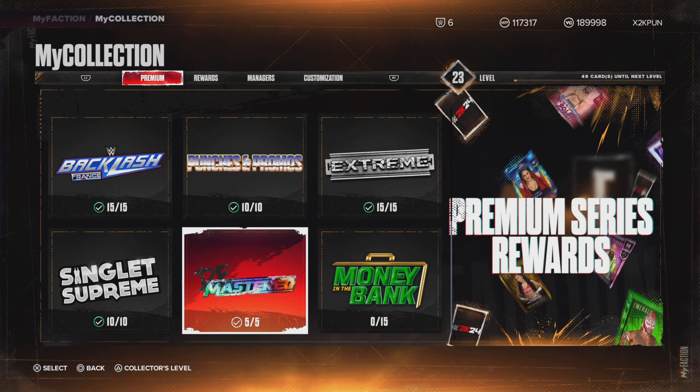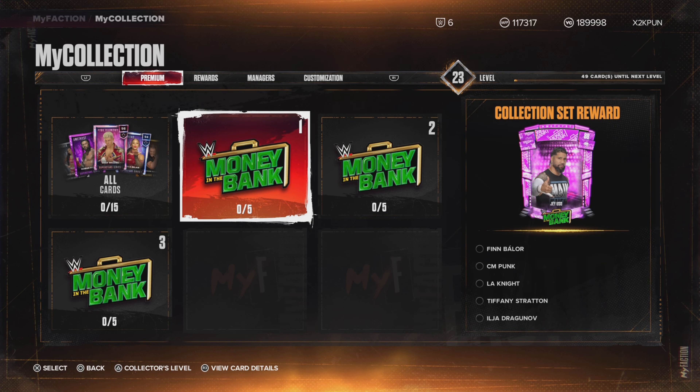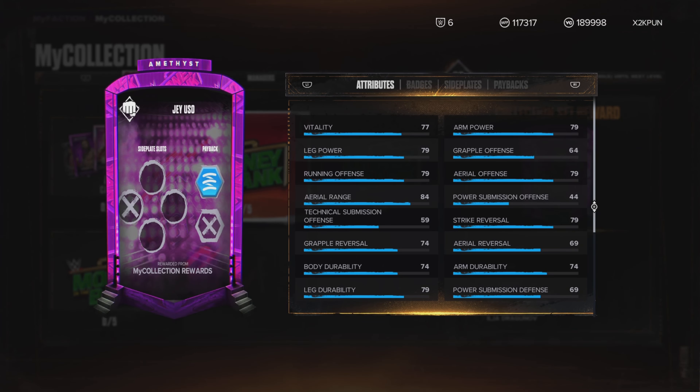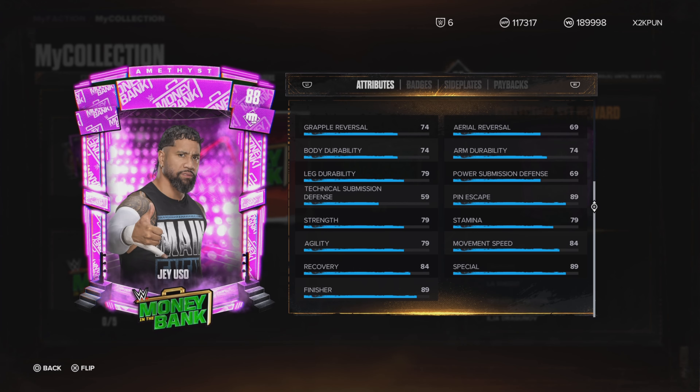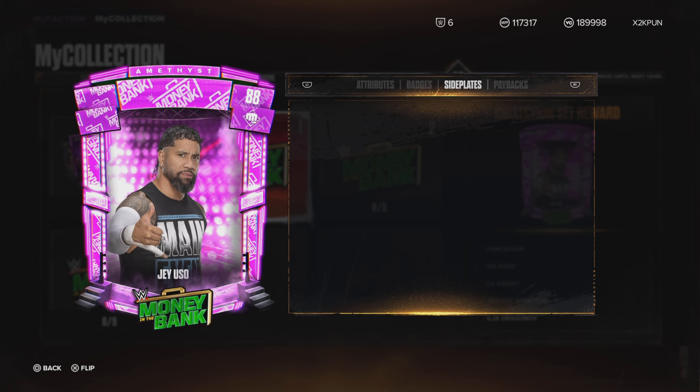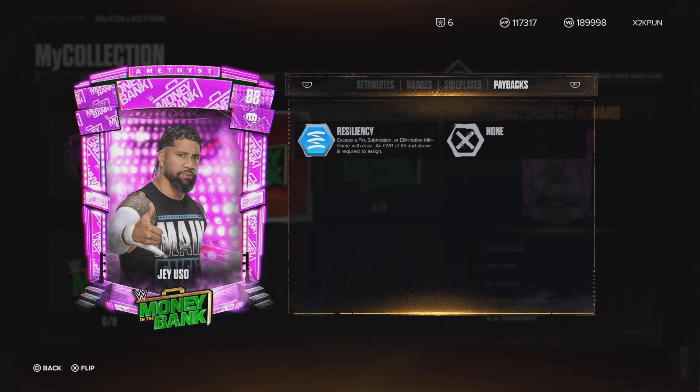Let's go look at the collection set rewards for this Money in the Bank promo. You got an Amethyst Main Event Jey Uso. Let's check out his badges. He has Stain Like a B, an Endurance on the highest level — level 4 — Dive Bomber, Born to Fly level 2, Lionheart, Pain Train level 1. His payback is Resiliency.